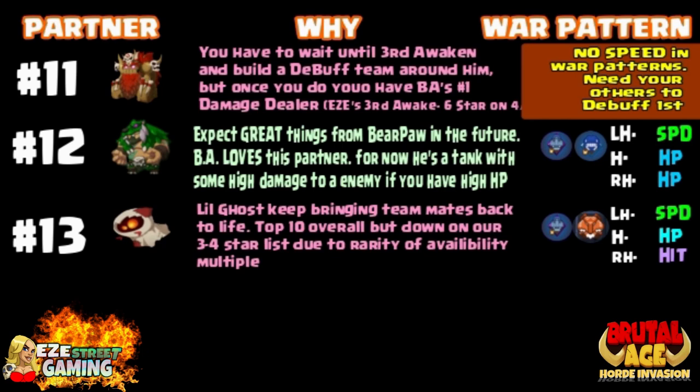As far as war patterns go, I was too slow to even tell you about them, but for the Bear Paw you want his hit points to be as high as possible, so you can use all hippo, or hippo and whale.